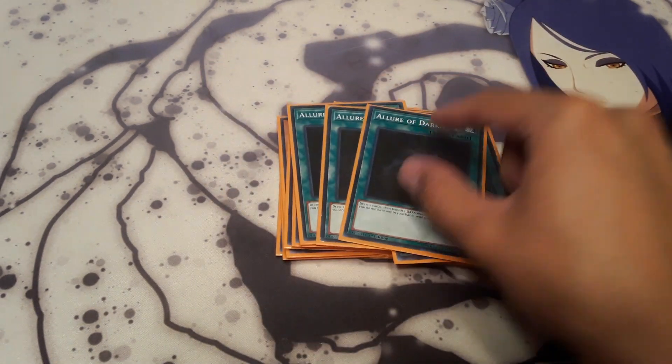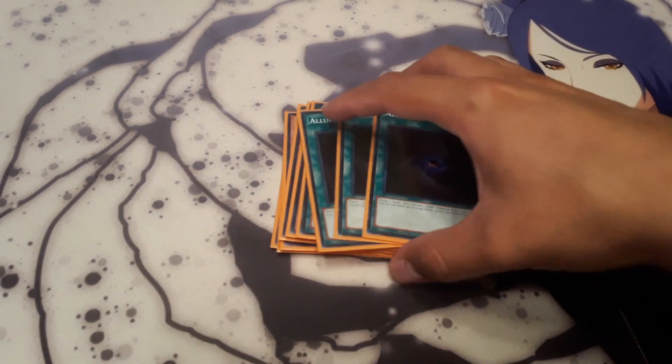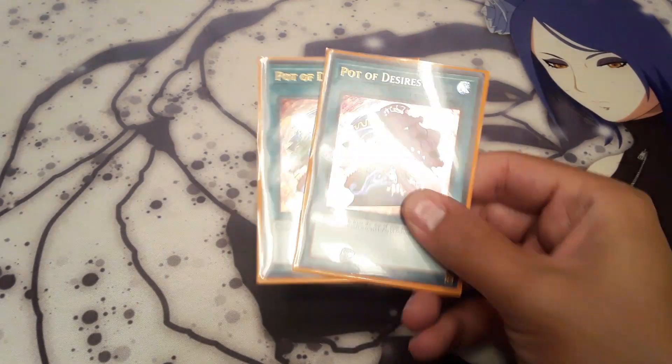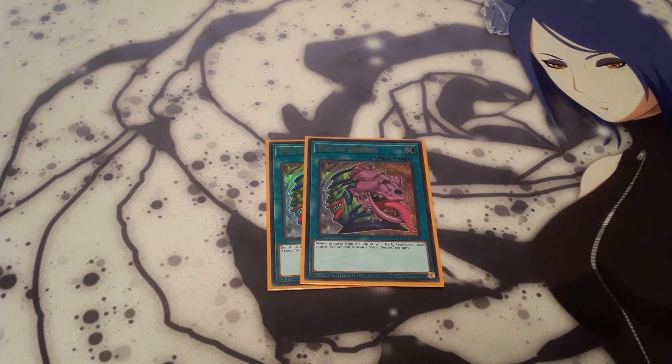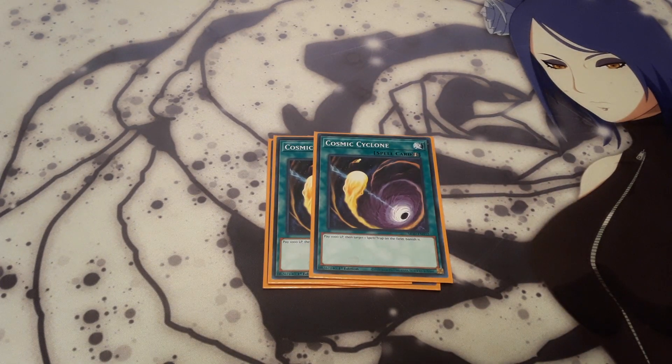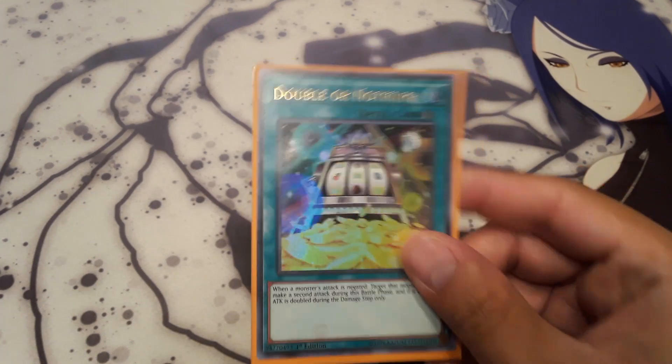3 Allure of Darkness, just for draw power — everything's a Dark except for Rescue Rabbit. 2 Paw of Desires, again just wanted to get a bit more draw power. 2 Cosmic Cyclone — with most decks I think you need the out to things like Mystic Mine, or just back row in general, especially for a lower tier deck like this. It really helps. And then 1 Double or Nothing, just for the Utopia Double play.